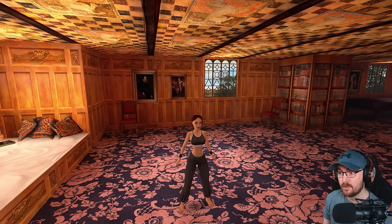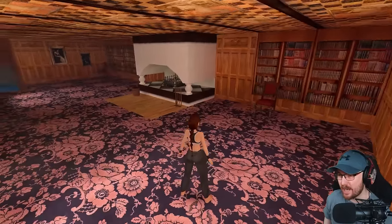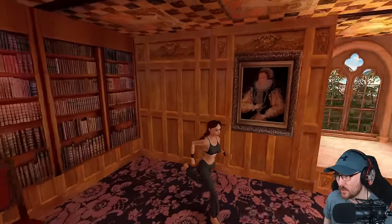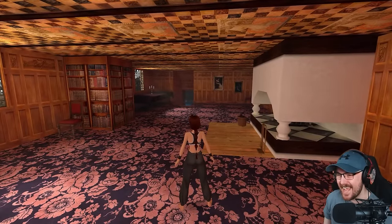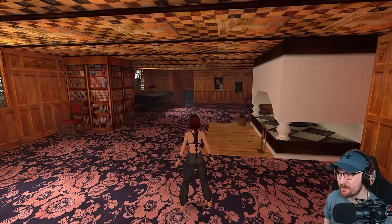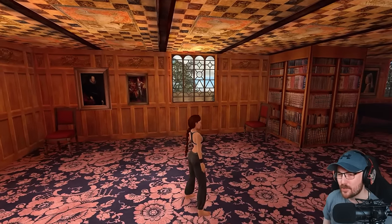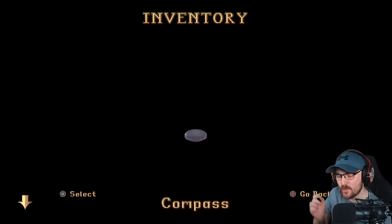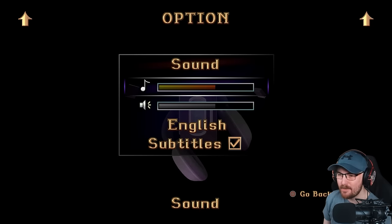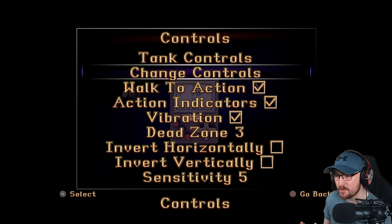With modern controls you can even move the camera with the right stick, so it does feel a lot more like a game made nowadays. I'm sure that's technically a better way to play, but I'm going to go back to the original controls. I'm old school — I like the tank controls in my Tomb Raider, but it's lovely that they've given you the option. That's going to make it so much more accessible for people.